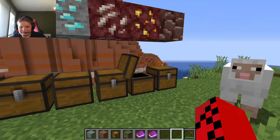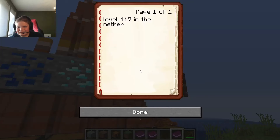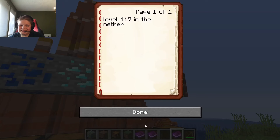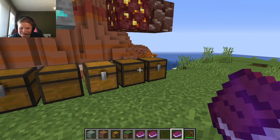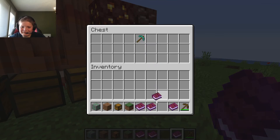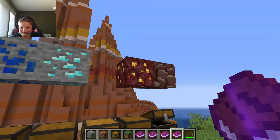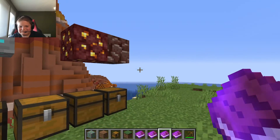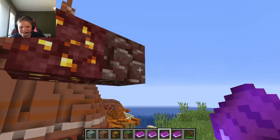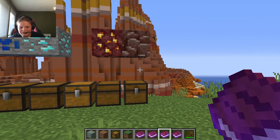And this is nether gold, which can also be mined with a wooden pickaxe and be found up to Y117, so it's a bit rarer than quartz. This one — ancient debris — most of you likely know it can only be mined with a diamond pickaxe, and it's found up to Y15, which is very low. In fact, it's one block lower than diamonds. It should be rarer than diamonds, obviously.